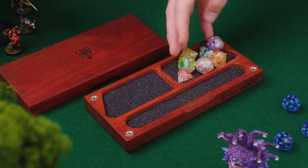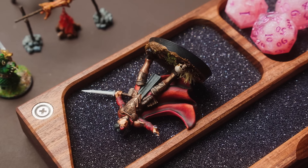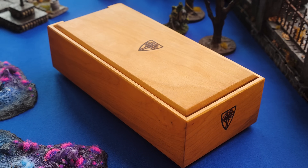The master vault is the dice vault's big brother, with room for multiple sets of dice, miniatures, pencils, and more. It also keys directly into the personal dice tray and acts as your perfect adventurer's arsenal for game night.